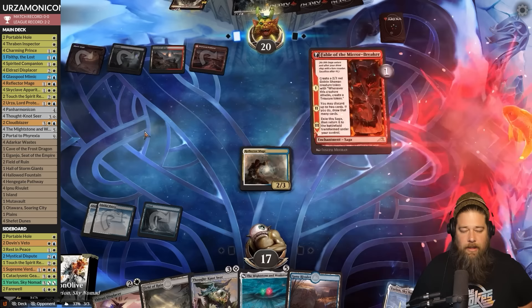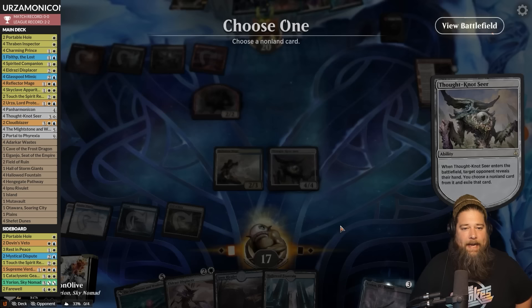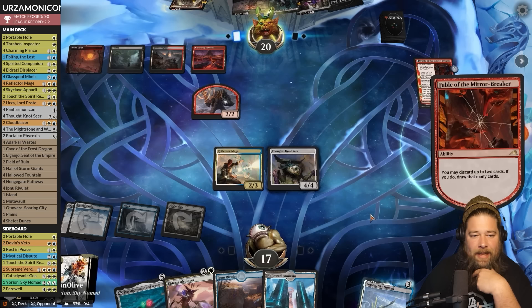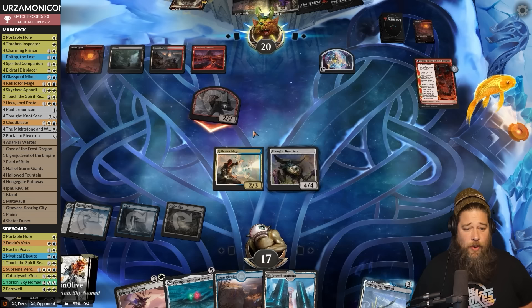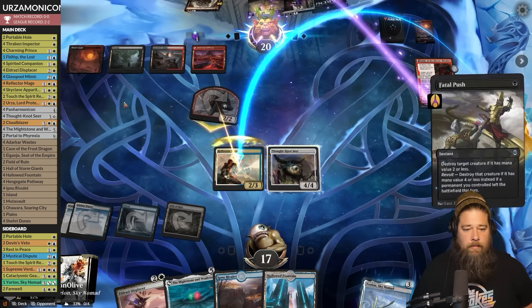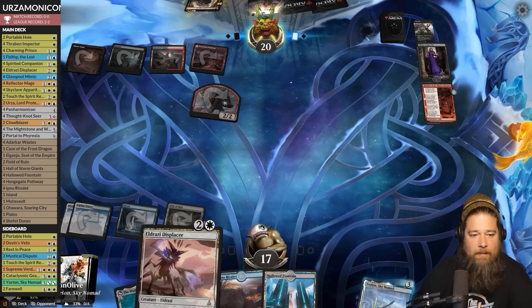There's the Fable — okay, that's awkward. Play the land and do some Thought-Not-ing: opponent has Sheoldred, Liliana, Trespasser, and Go for the Throat. We take the Go for the Throat — Liliana's not great because we can sack the Reflector Mage, Sheoldred dies to Mightstone. Opponent discards the Graveyard Trespasser. Opponent gets in with the Goblin. We block and they Stomp Liliana, take down — we can't let this snowball into infinite mana. Opponent sacks the Clue, Fatal Pushes the Thought-Not Seer, then Liliana to kill it.